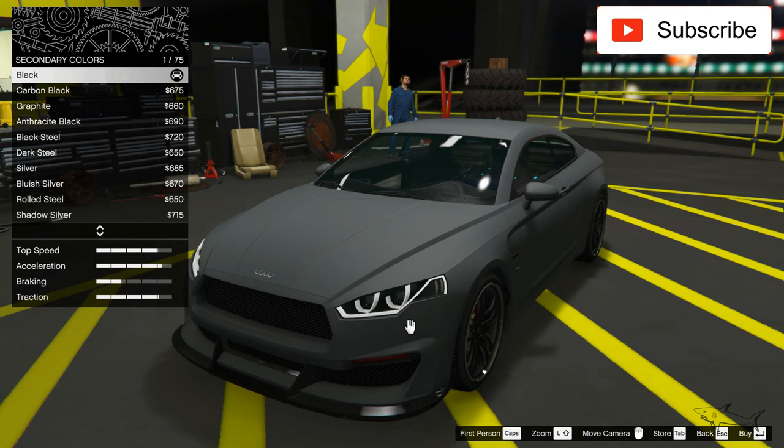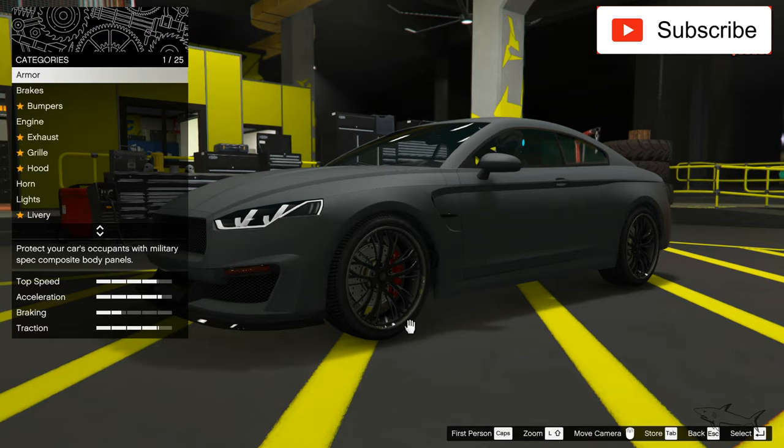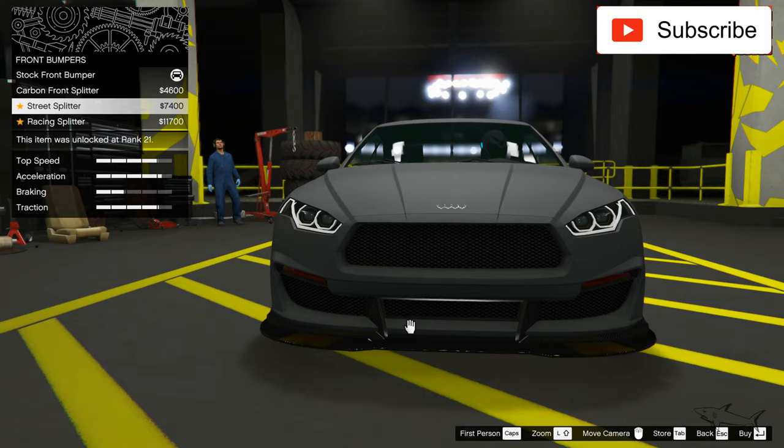Not matte, metallic - I want metallic black because I have something in mind. Now let's go ahead and do the race upgrades, because this car has a lot of customization options. Let's do the best armor and the best brakes. I'm so excited to customize this car because I really like it.